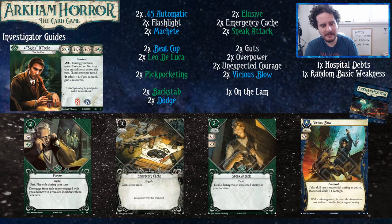Elusive might be the strongest green card in the game at level zero. It might not look strong when you first look at it, but how many actions do you really get on this fast, two-cost card? You get to disengage from every enemy engaged with you and move to any revealed location with no enemies on it. That could be upwards of six or maybe even eight actions if you're really in a bind — it's usually about four, which is a lot.